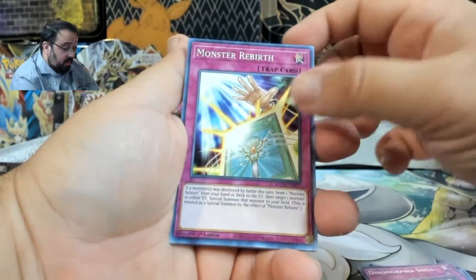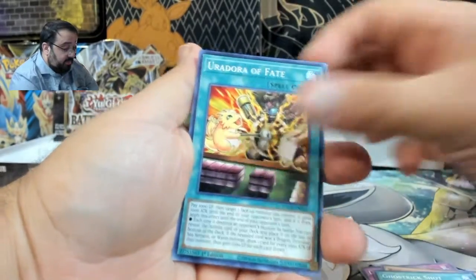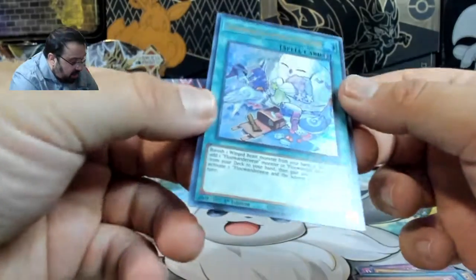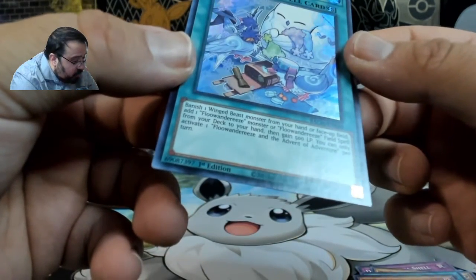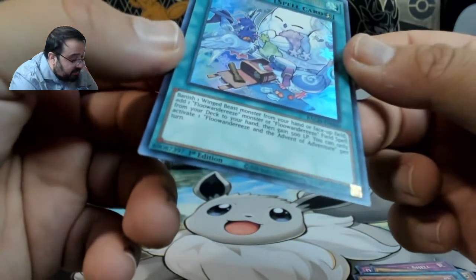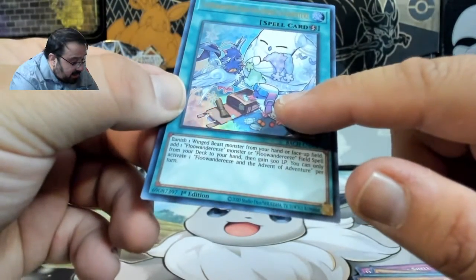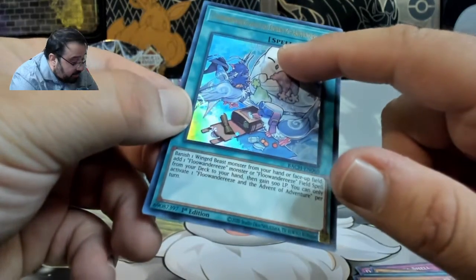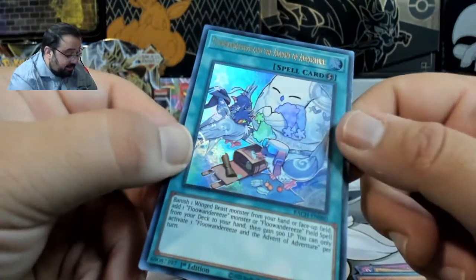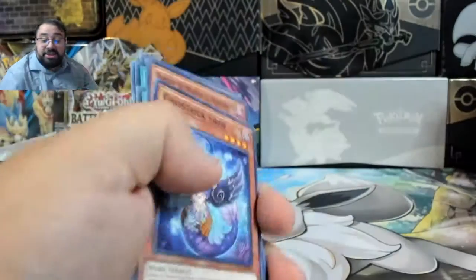Monster Rebirth — going to the Playable Pile. Robot. Mermaid with wings. Fluentries and the Advent of Adventure. There's a bird, and a bigger bird, and another bird. Is that a bird riding a bird? It is — what a lazy bird. I'll have to check that one up after.